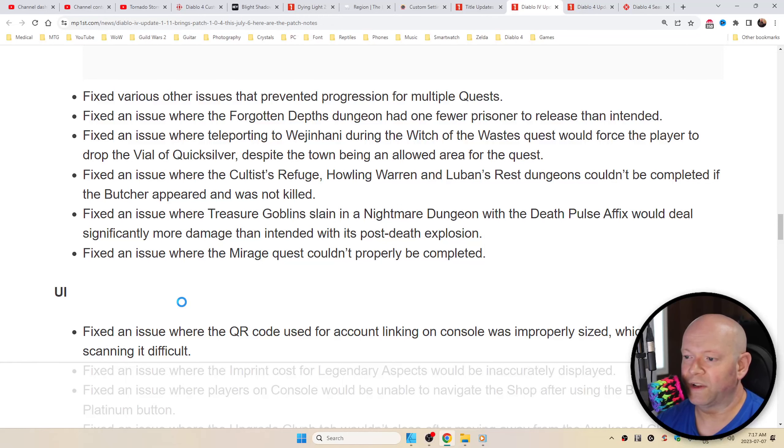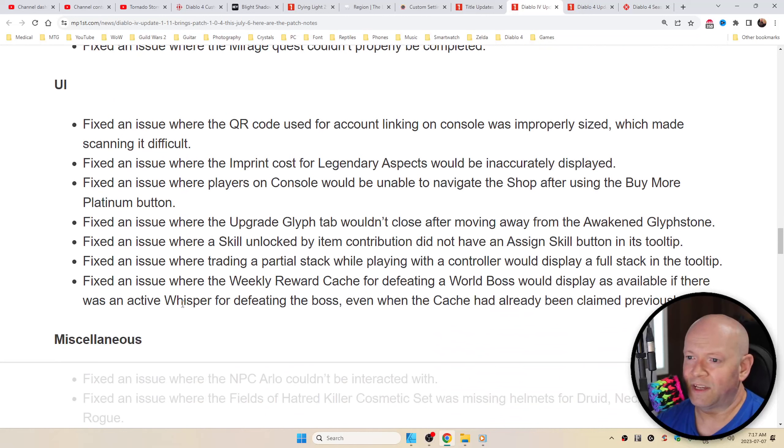Fixed an issue where the Mirage quest wouldn't properly be completed. UI: fixed an issue where the QR code used for account linking on console was improperly sized, which made scanning it difficult, as well as where the imprint cost of Legendary Aspects would be inaccurately displayed, or where players on console would be unable to navigate the shop after using the Buy More Platinum button, or where the Upgrade Glyph tab wouldn't close after moving away from the Awakened Glyph Stone, or where a skill unlocked by Item Contribution did not have an Assigned Skill button in its tooltip, or where trading a partial stack while playing with a controller would display a full stack in the tooltip, or where the weekly reward cache for defeating a world boss would display as available even when the cache had already been claimed previously.